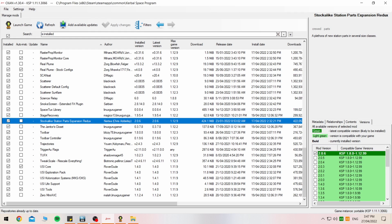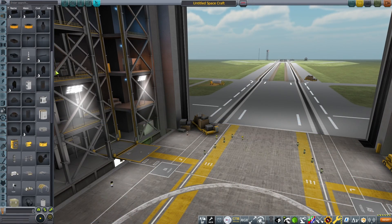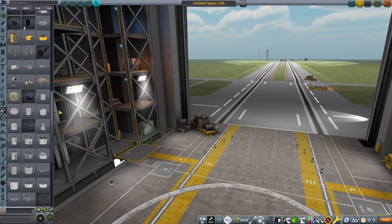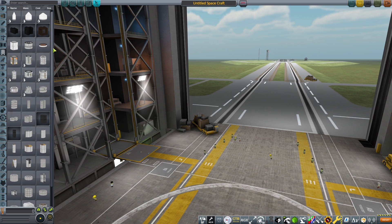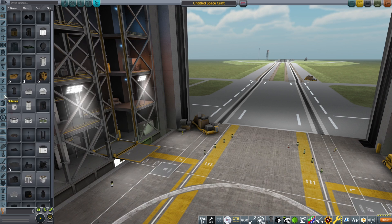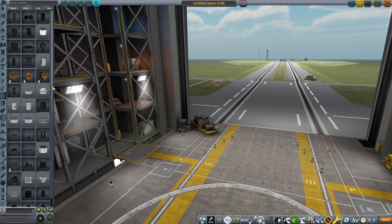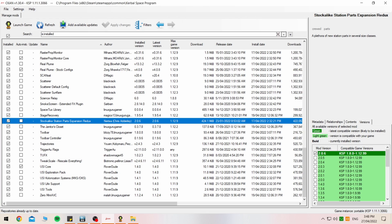Stockalike Station Parts is the updated version of what I was using last time, so it'll be quite interesting to see the difference. This allows parts to be added to the game for space stations that also work with habitation — the fact that your Kerbals will get homesick and then refuse to work. So I'll be chucking a lot of antennas and remote control of some sort on all my rockets in case that does happen, to make sure they can get home safely.